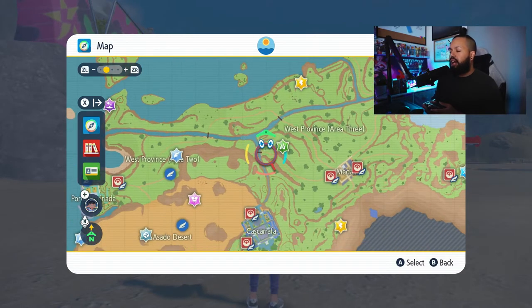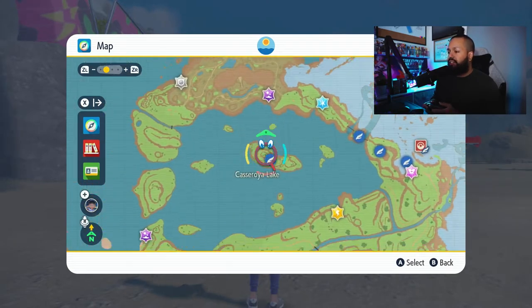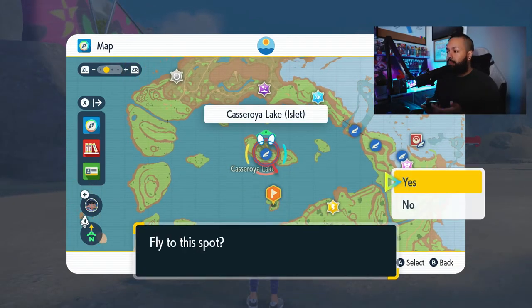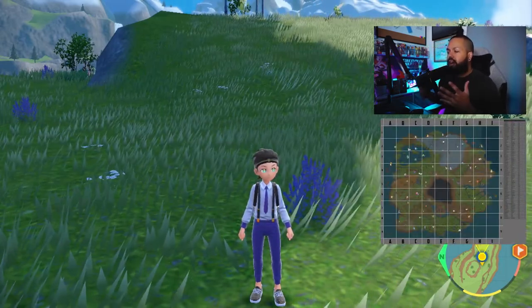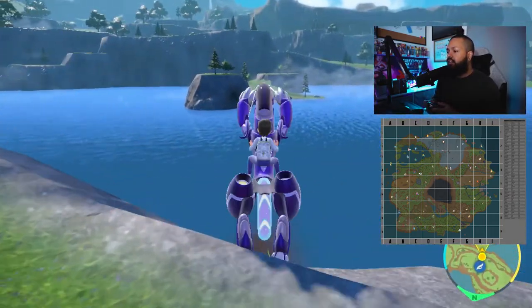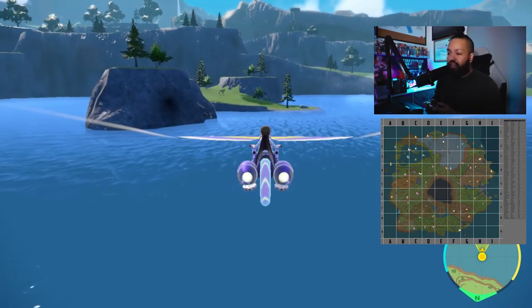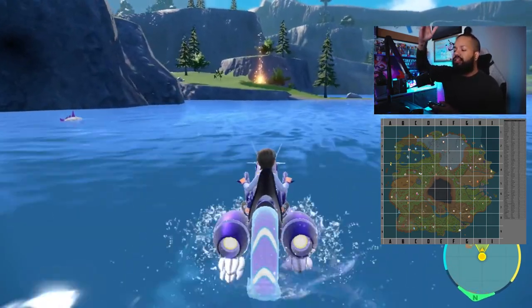I'm somewhere over here right now, so we're going to fast travel to the Casa Roya Lake and head right to the spot on the map where the Bellibolt should be. I'll put the map reference right there on screen so we can match it up. Apologies for any frame rate stutters — the Casa Roya Lake is definitely not performing tip-top. We can already see a glowing light there from what could be a Tera Pokémon.